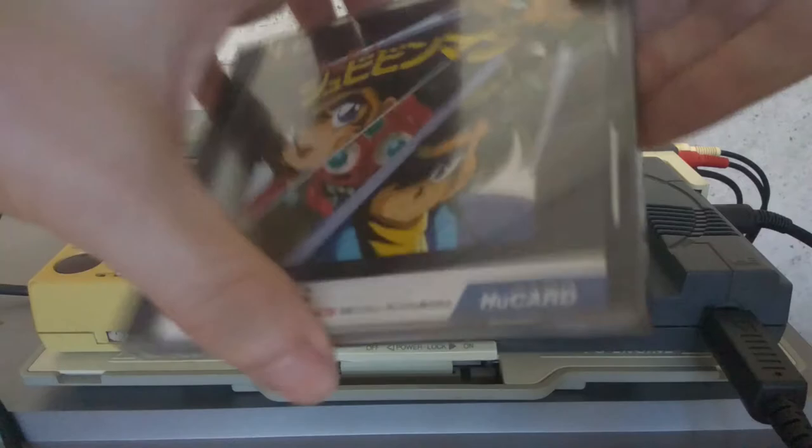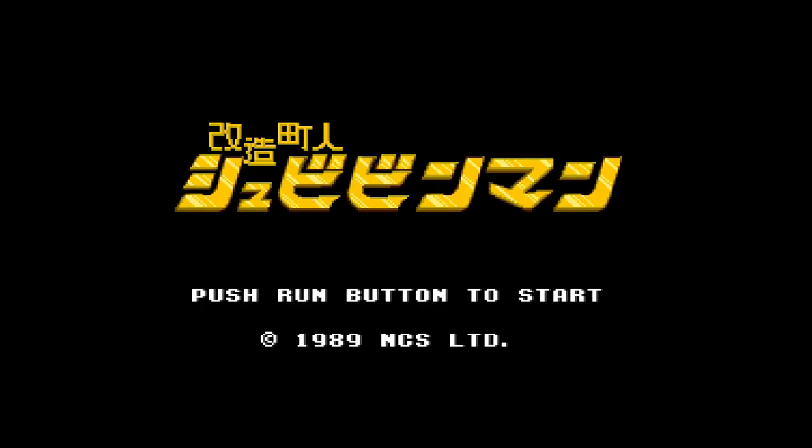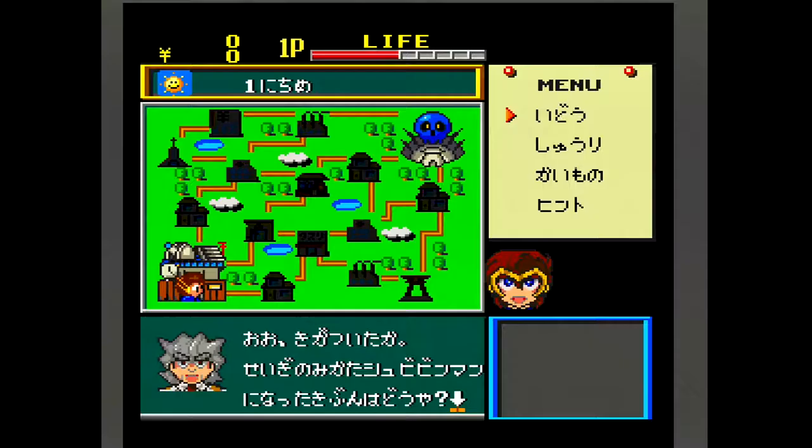So let's take a close look at each of the games themselves. This is the original Kaizo Chojin Shubi Bean Man from 1989 for PC Engine. The game has you navigating a map toward the final stage at the enemy castle. You don't need to play all of the stages in order to finish the game, but unlocking more locations on the map will allow you to find new power-ups and buy additional ones from the professor, which will make defeating the final stage a lot easier.